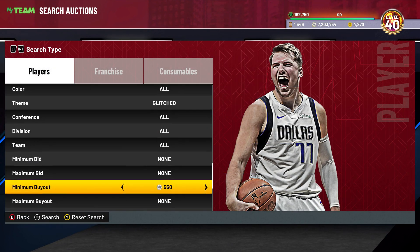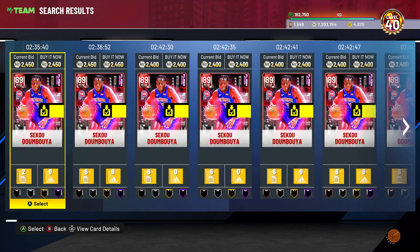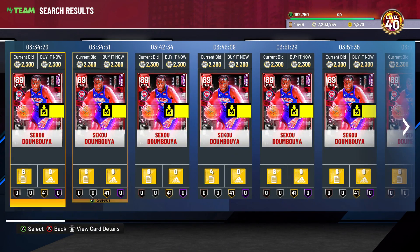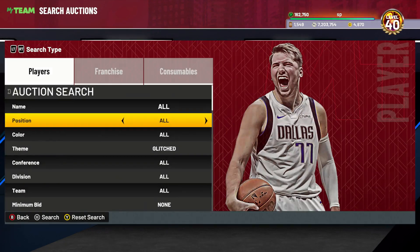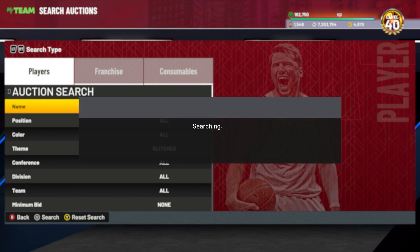Next one's going to be the glitch filter. This one is pretty good — a little bit higher, like 1,800 I believe. The cheapest one at the moment is around 2,300 to 2,400, and it's the Seku Dumboya. Personally, I would sit on maybe like 2,000 — you can make profit off of this, maybe even 1,900. I'd say 1,900 is a safe price, but if you want to just try getting a snipe, sit on 2,000 and you guys can make some good profit.